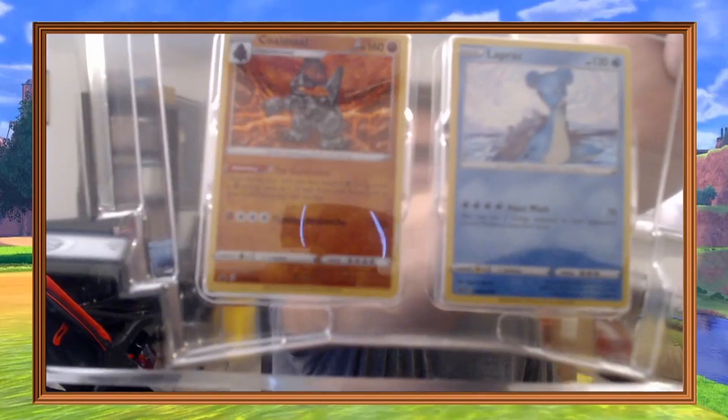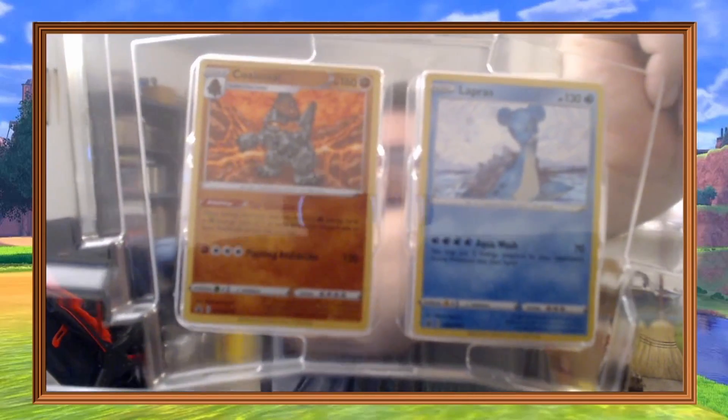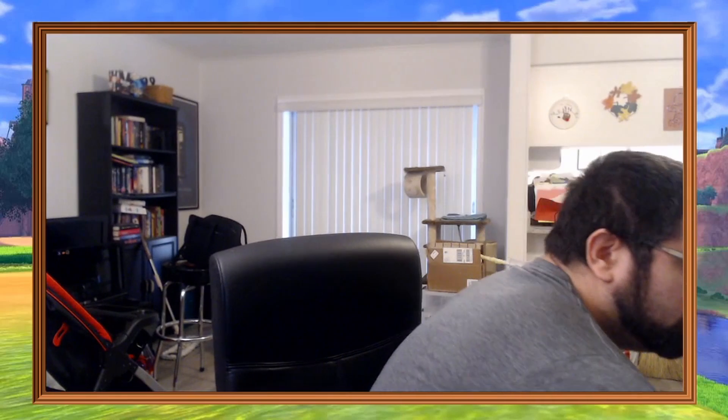I was lucky that I found it on Storenvy, and then eventually the Target website went live and kept restocking these, so I actually picked up a couple of them. You get your promo cards with the Corsola and the Lapras. Very nice. And you have your gym badges for the two gyms, and then your five booster packs and your code card.